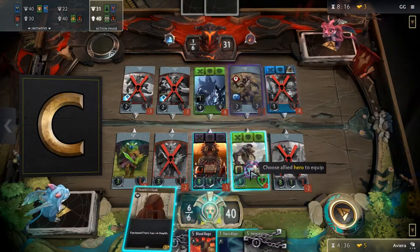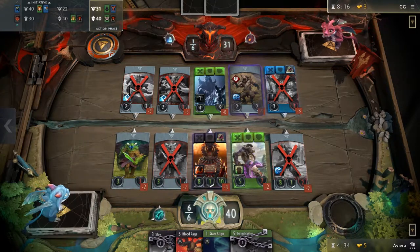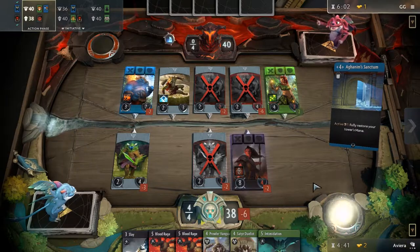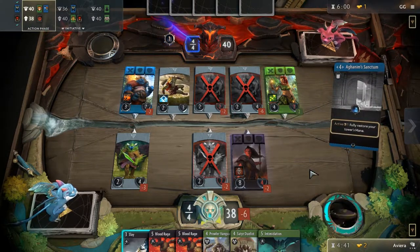C tier is for heroes that you might be forced to pick if you need a hero of a certain color. This might be due to you drafting cards of a color that you don't already have a hero for. Lastly, we have F tier. This tier is for heroes that are pretty much unplayable and you should ignore them no matter what. If heroes from this pool are your last pick of the pack, then you are definitely better off picking the basic heroes.